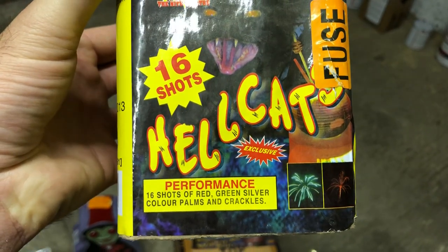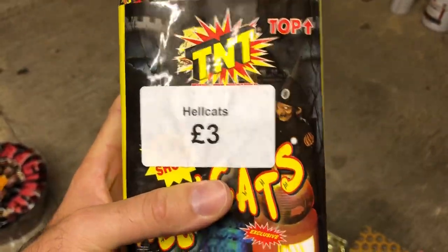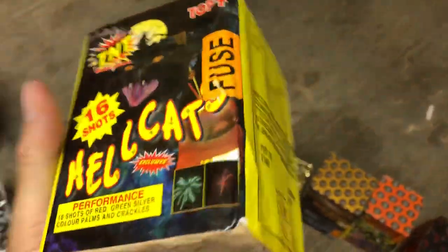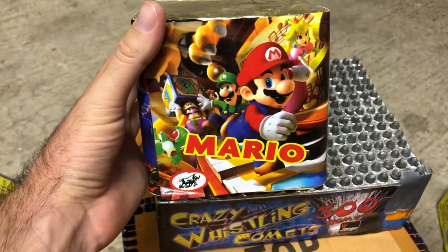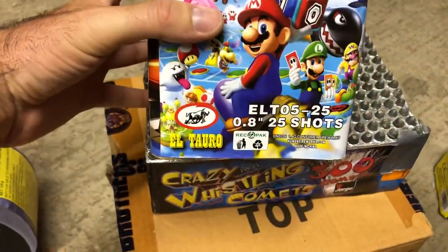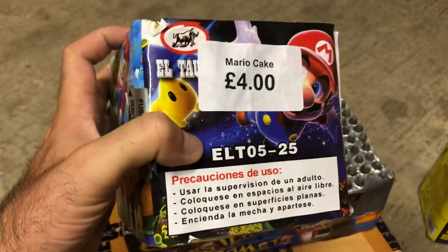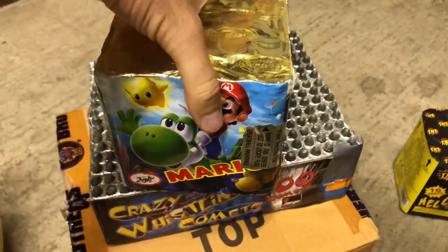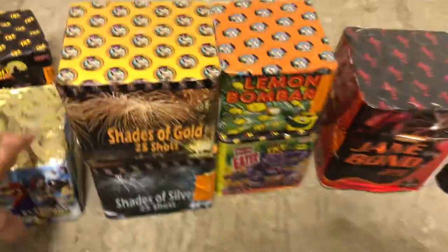Hellcats by TNT The Night Theater — a really nice little 16-shot cake with red and green palms and some crackles. This was one of the ones available on offer at the Galactic Fireworks fun day and it was only three pounds, so why not. Also from the Galactic day, this is called Mario by El Toro — a bit of an unusual cake, 25 shots. No idea what it does but it was four pounds, so I thought we'd go ahead and purchase that one.